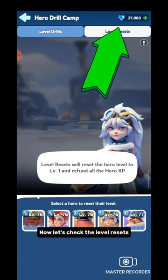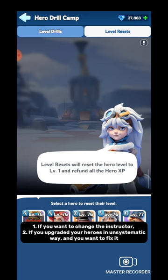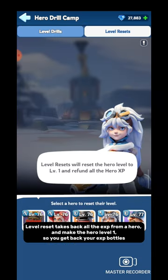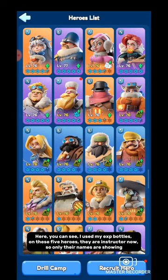Now let's check Level Resets. Level Resets can be used for two purposes: first, if you want to change the Instructor; second, if you upgraded your heroes haphazardly and want to fix it. Level Reset takes back all the EXP from a hero and makes the hero level 1, so you get back your EXP bottles. As you can see, I used my EXP bottles on these 5 heroes — they are Instructors now, so only their names are showing.